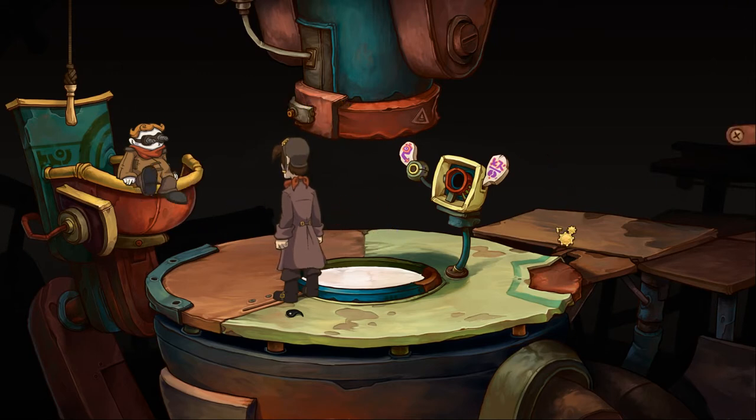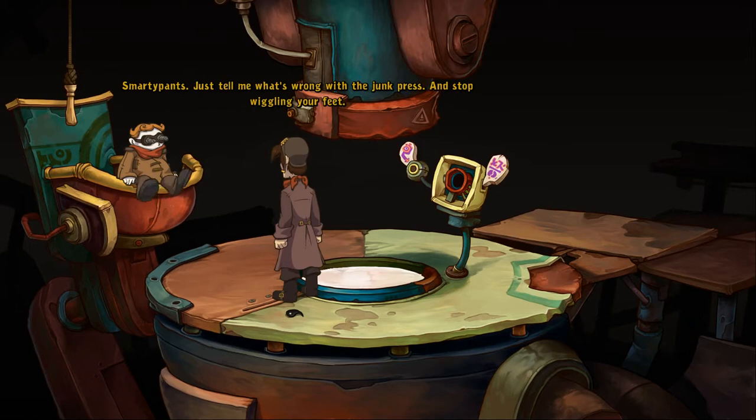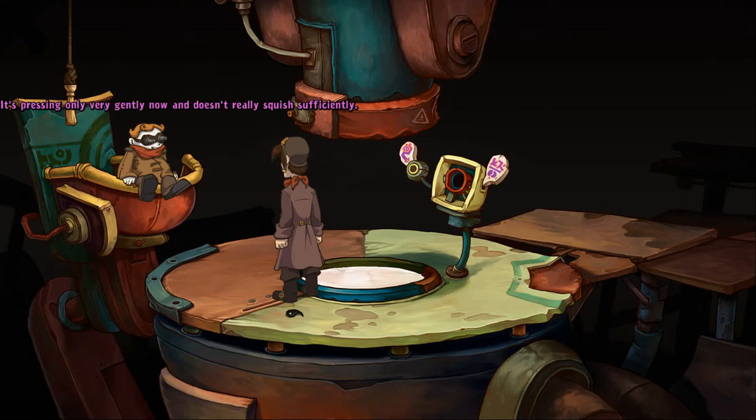Do you think we should listen to him? I don't know, he does seem like a bit of a smart alec. Apparently his name is Wenzel. We got Yin, and there's a button, and an inconspicuous slot, and the junk press. Well, seeing as we're new here, let's go ahead. Talk to Wenzel. You don't have to say that explicitly. Who's talking to you? Why, you are — you clicked on me. Smarty pants, just tell me what's wrong with the junk press. And stop wiggling your feet. It's pressing only very gently now and doesn't really squish sufficiently. Hey, every idiot can see that.